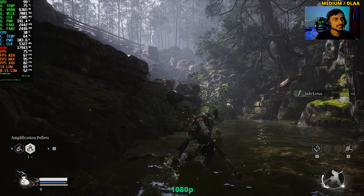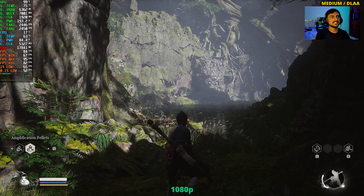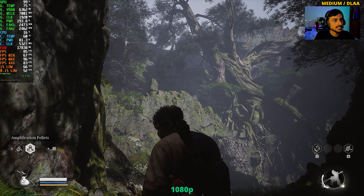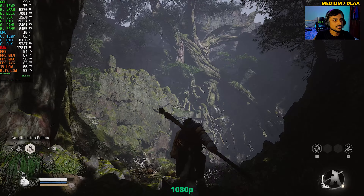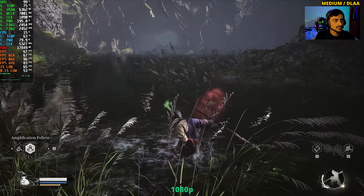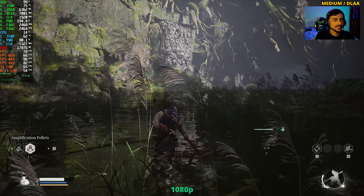During the benchmark tool run at 1080p, the game seemed to be dropping the resolution scale in the background while using medium/high settings — probably doing the same here. The textures at distance look reduced in resolution, and there are lots of pop-ins, especially with plants. We're averaging around 82 FPS, which is fine. Moving on to high settings.